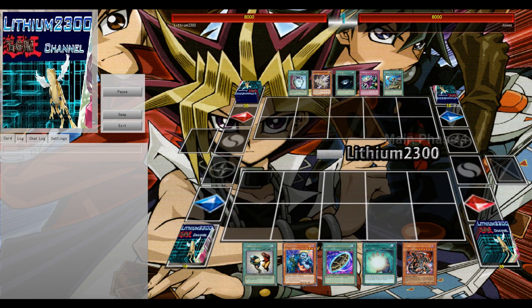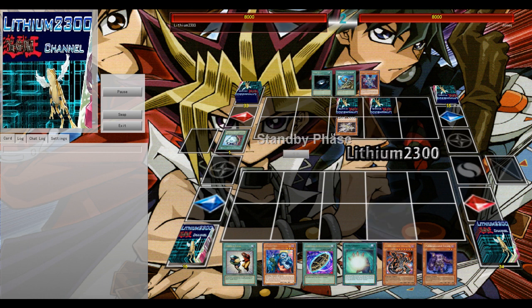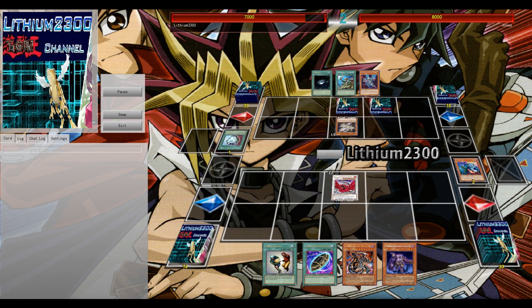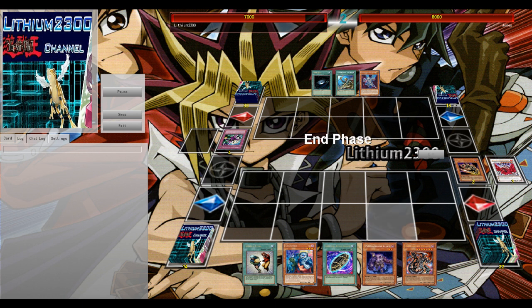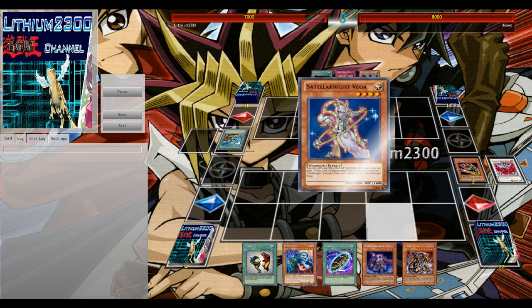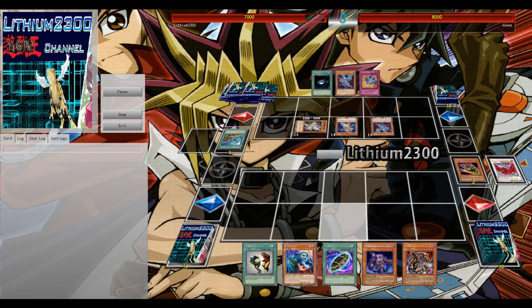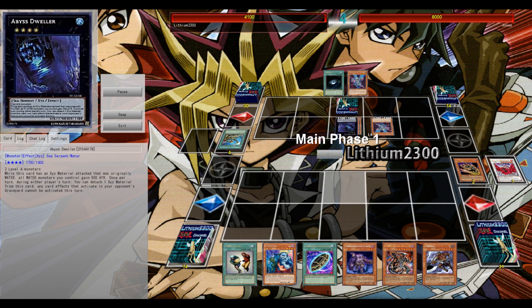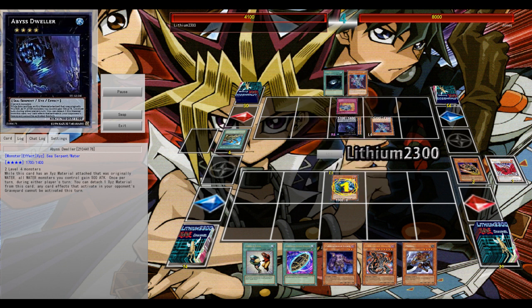Well played. He gets a nice start — Duality into a Bottomless Trap Hole triple, I believe. With Dainab he's going to search out the Altair and set two, so a very good setup for him. My hand is also very good with the Unizombie — to mill the Goblin Zombie, YOLO into Black Rose. I think that's a better option because we know he has a Bottomless set, and one unknown card — possibly MST, possibly a Breakthrough Skill or Prison. If it would have been an Emptiness, that definitely would not have been good. But I have Dark Armed Dragon in hand, Snatch Steal, also Unizombie, and Burrill from a Different Dimension to reuse your Mizukis — very nice.